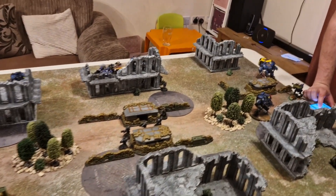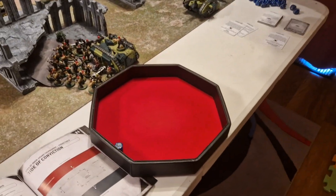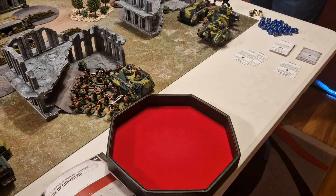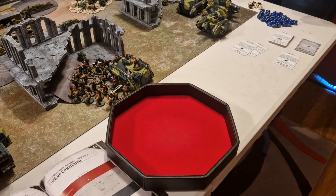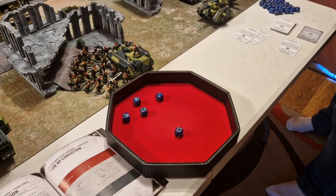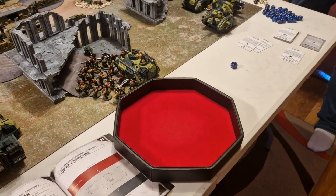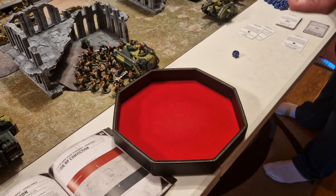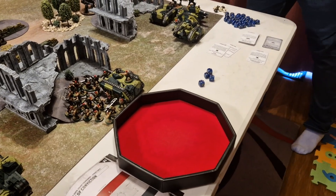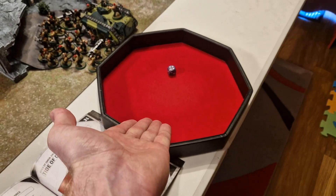The Desolation Sergeant shoots his Mastercrafted Bengal Launcher — D6 shots, gets five. Hitting on threes normally but within six inches of Guilliman so re-rolling. Strength six against toughness nine, wounding on fives re-rolling ones. Only one wound gets through. AP minus two so a four-up save — which the Baneblade makes. Not a great start.